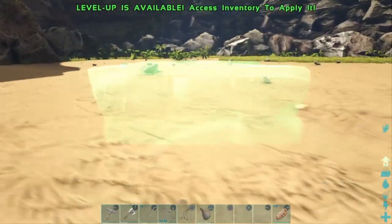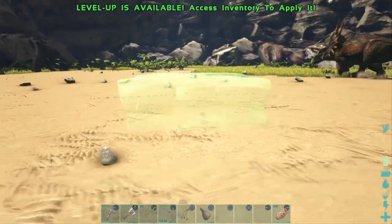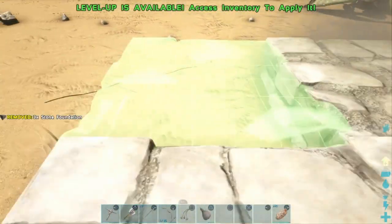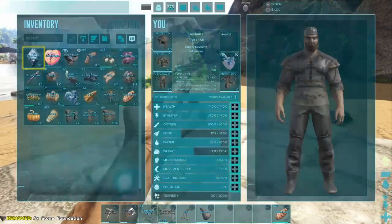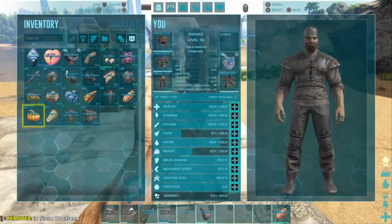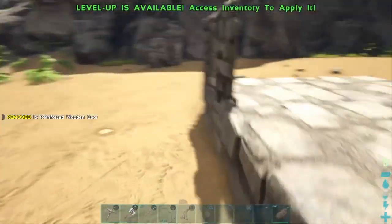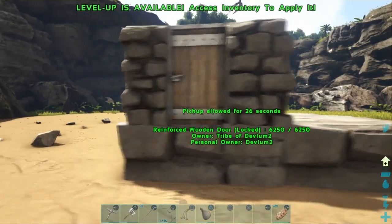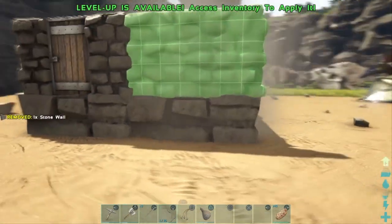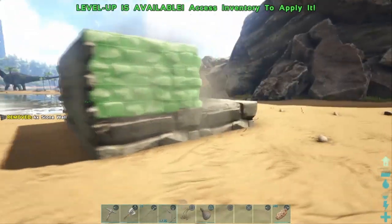I'm going to face mine toward the front. First one goes here, second one there. It's similar to the thatch base we made earlier but actually a lot different - you're going to be adding a lot more stuff. Make sure these wood parts are facing inside and you'll get a clean flush look. Rocks outside, go around like so, and you'll get the first part of your base.